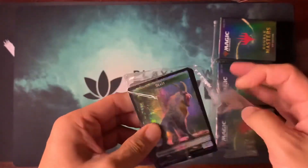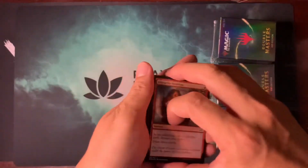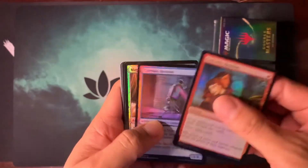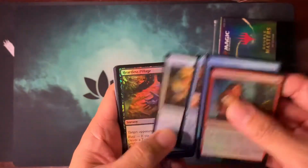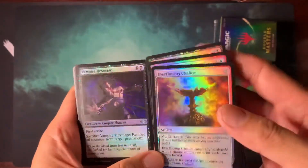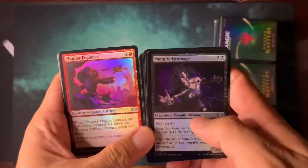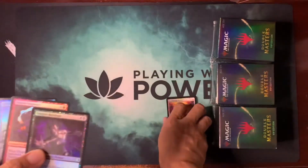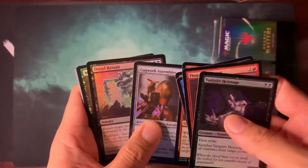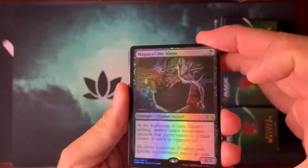Let's welcome ourselves back to Vegas — we are on the high roller table. We're looking for good box toppers, some Tron pieces, good full rares, EDH-playable cards. So: Bone Picker, Everflowing Chalice — that's a good EDH card, good for Atraxa. Vampire Hex Mage — good for Dark Depths Legacy deck. No Tron pieces, very sad. Nothing good so far. Dread Return — that's good for Dredge. Starting off with a miss.